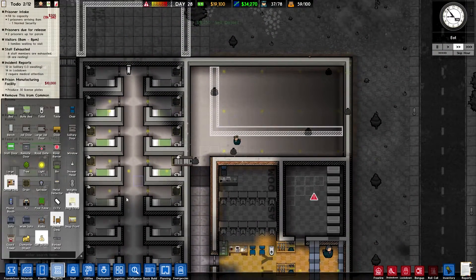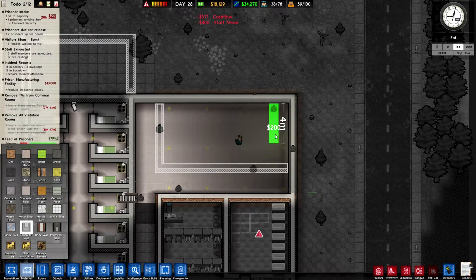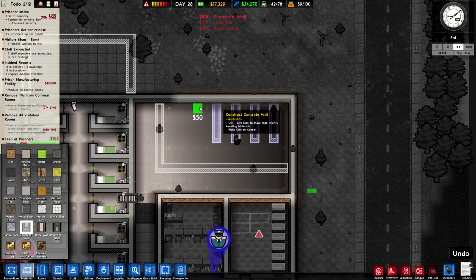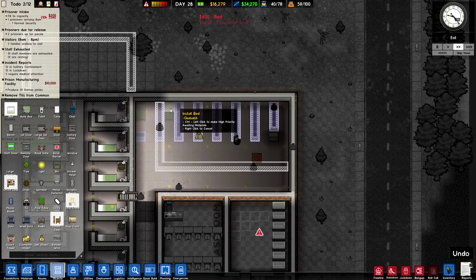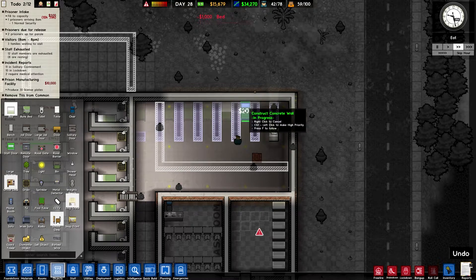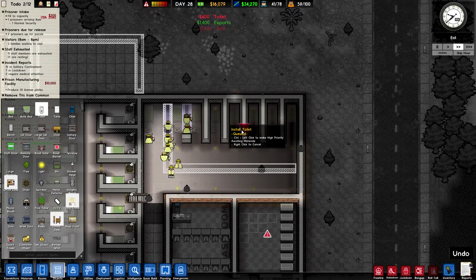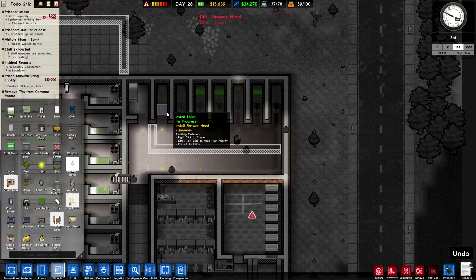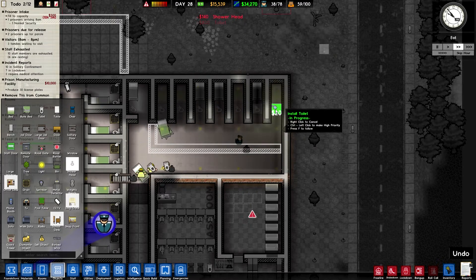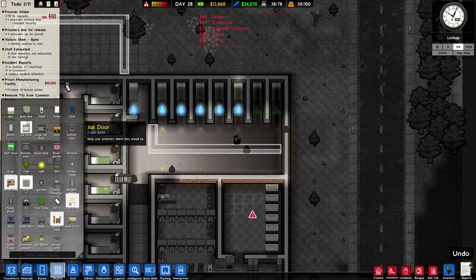This room that's up here, I want to complete this off. We're just whacking in some really basic cells for them. They can just be four by four, just like this. I have a luxury cell at the end here. Let's get some objects in here for these new normal security guys. And some toilets, some shower heads, and some drains.